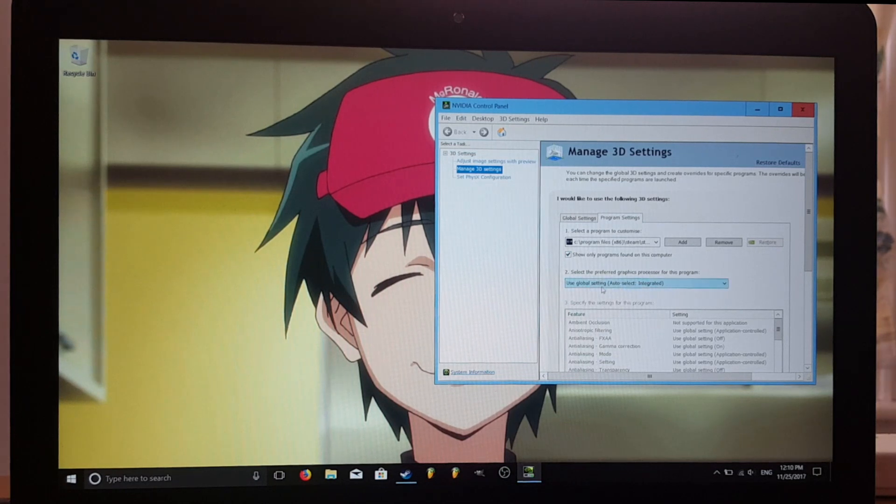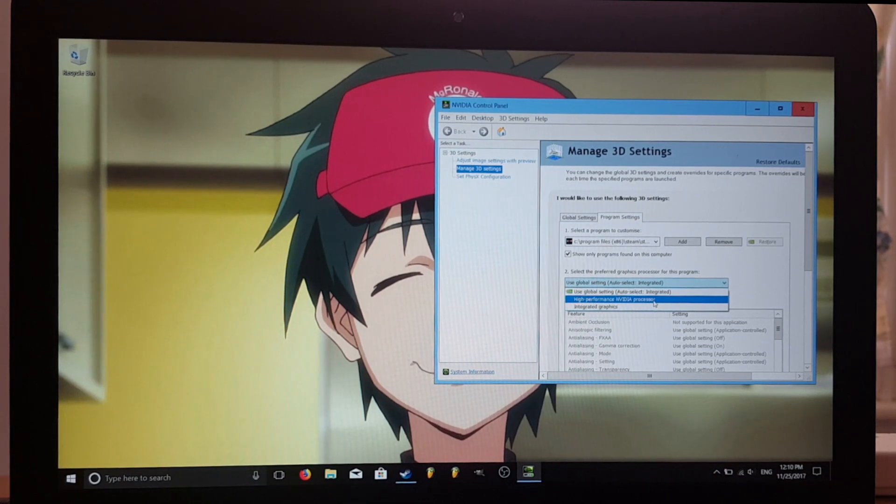Now in the second option it says 'Select the preferred graphics processor for this program.' Currently it's set to use global setting auto-select integrated, so it's not at its best performance. Press on it and change it to High Performance NVIDIA Processor. This will get our game running perfectly smooth.